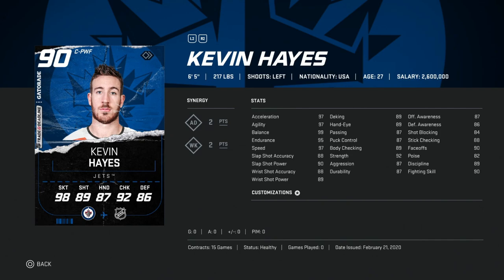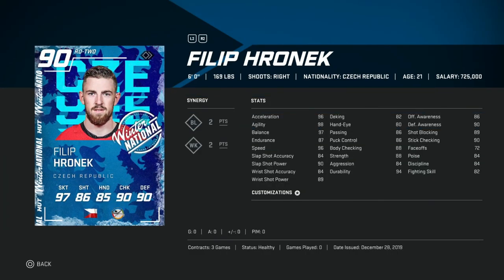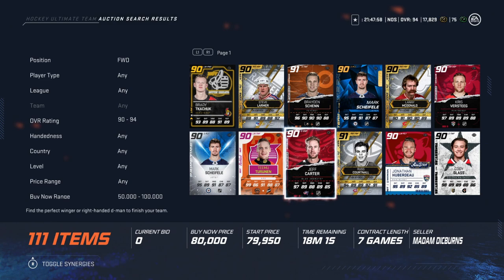After that we've got the 90 overall Philip Ronick from Winter National events — still so good. He's 6'0" 169, a little light, but he's right-handed which is a bonus since there aren't many of those. Speed is in the high 90s, shot power is 90, 84 accuracy, hand stats in the mid 80s, body checking 88, defensive awareness 90, stick checking 90. You can grab him for about 85,000 coins — really good value.